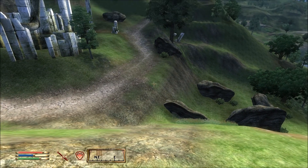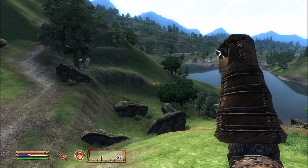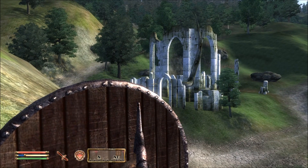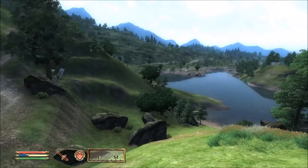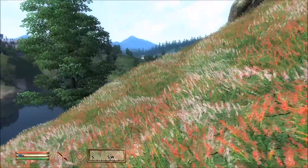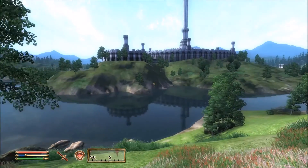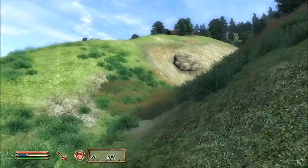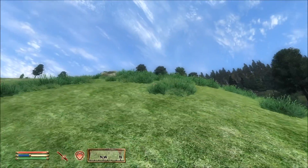Hello everybody and welcome back to our Elder Scrolls 4: Oblivion playthrough, I'm your host Phelan4. Today's episode we're going to leave off from where we left off in the last episode. We were getting hounded by this guy and a wolf, though I'm not really sure where the wolf has gone. We discovered a few places last episode and were heading back to the waterfront district of the Imperial City. I think it was Bravil at the top of the map.